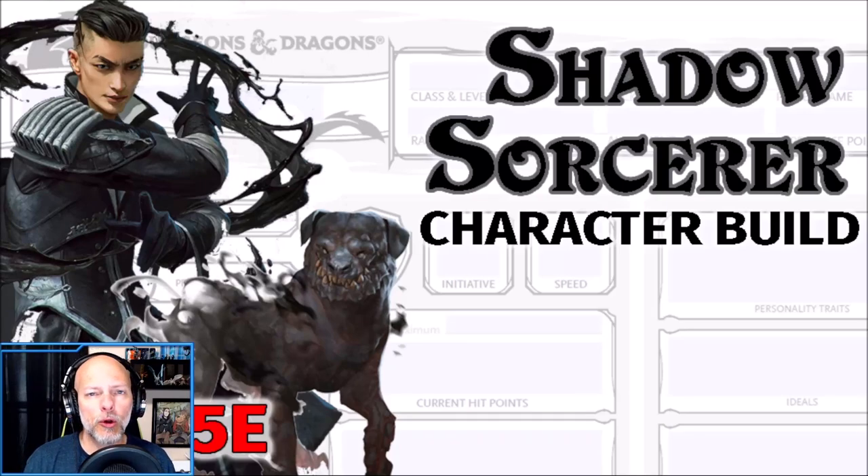Hey folks, Wally Diem here, and today we're going to take a look at a character build for my favorite subclass, the Shadow Sorcerer. We're going to be building around the theme of the Frightened condition, so we're going to be looking at a bunch of different abilities and spells that are going to be able to induce fear, and we're also going to tie that in with our Hound of Ill Omen.